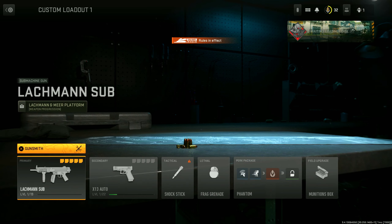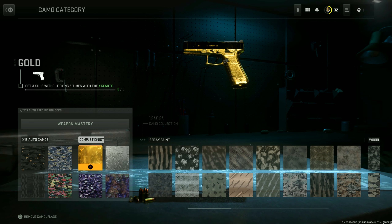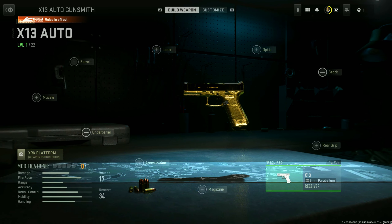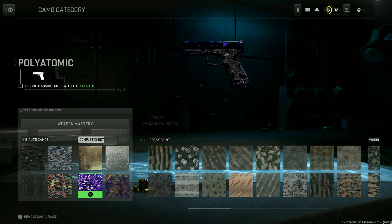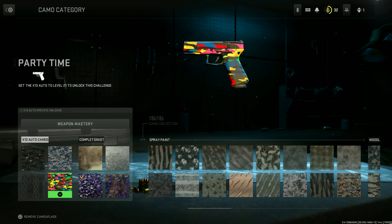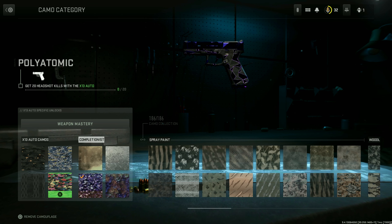You have your camos right there — it's that easy. Here you can basically preview the camos you want and see if it's going to be worth grinding for. Like, okay — does it look good? Does it not look good? Platinum, Orion, Polyatomic — I didn't know that was the name, I thought it was just called 'top.' Dark matter. Oh wait, we have new camos here, interesting.